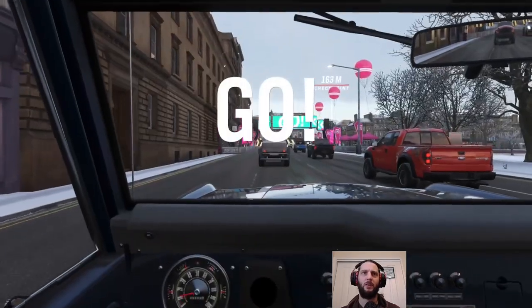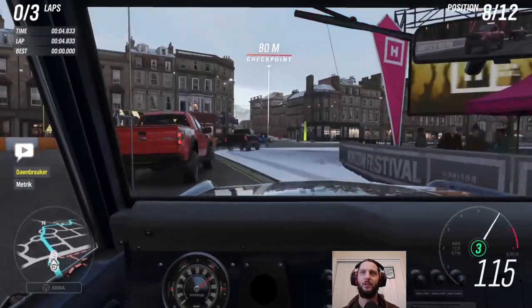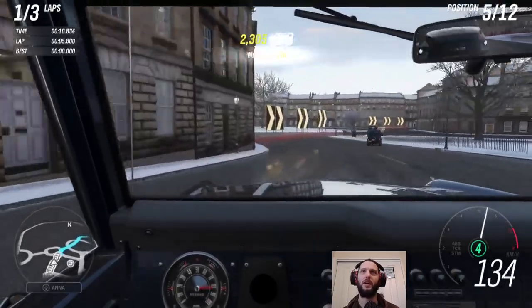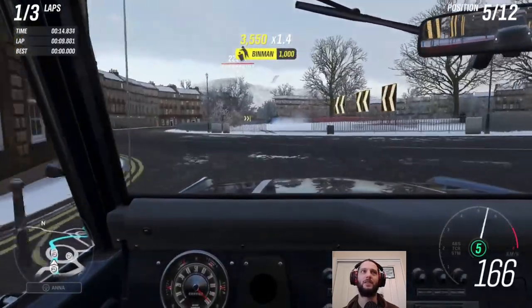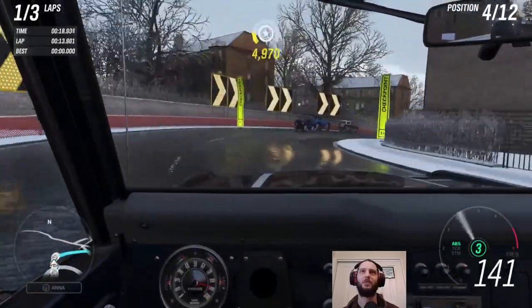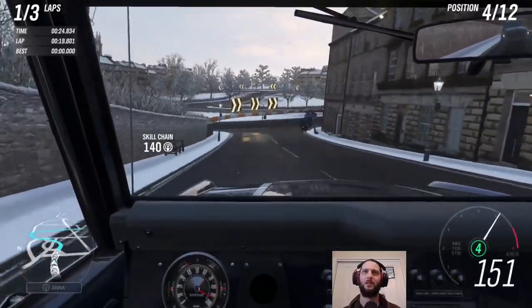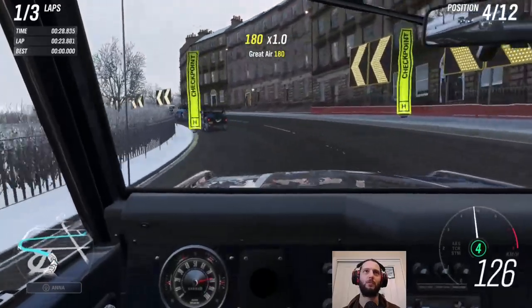We're in cross-country mode already. Thankfully we have snow tires in all-wheel drive for the Bronco, which I had to specifically mod for this. Where is that person going — do they know something I don't? Is that just an alternative route to this checkpoint? I don't think it's any good one. This thing slides a lot on the road — not surprising, it's probably a bit icy, and the snow tires are more expecting off-road surfaces.